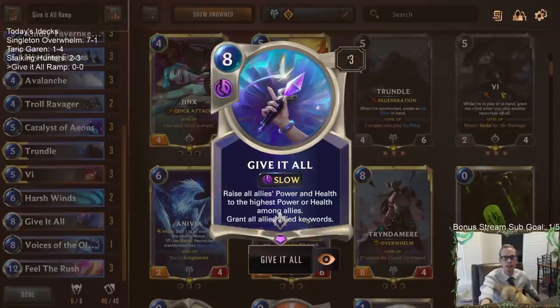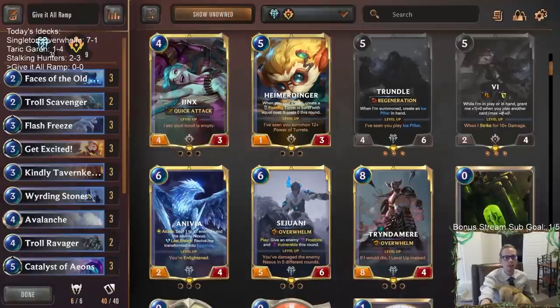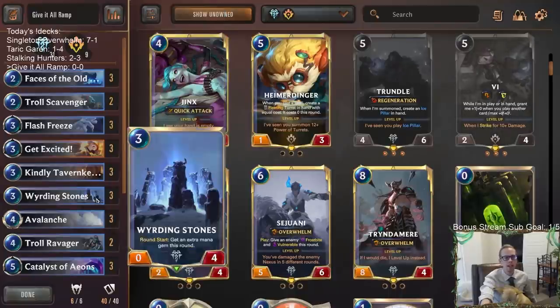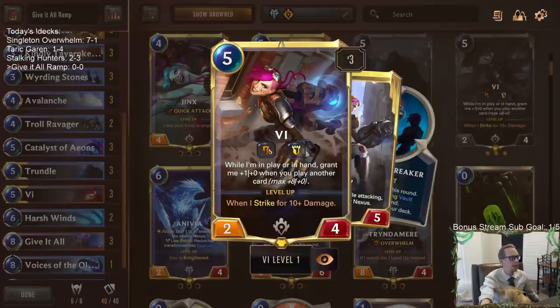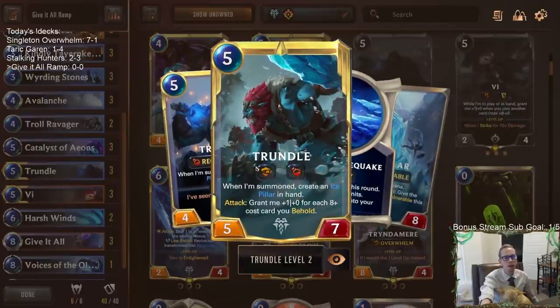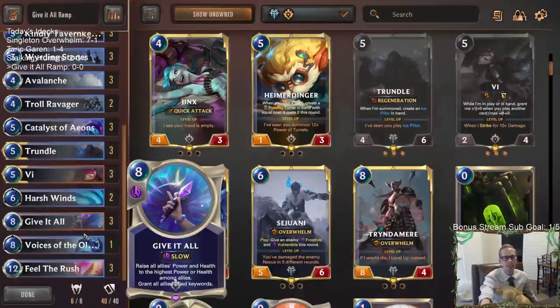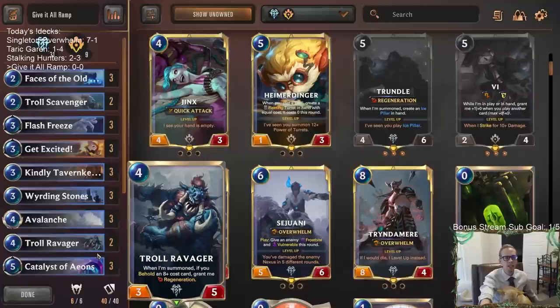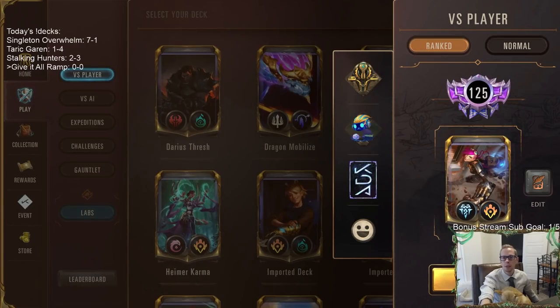Give It All also grants all allies the allied keywords. So if we have two 10/10s in play, all our other units become 10/10s too — our ramp cards, Faces of the Old Ones, Weirding Stones. They'll all be 10/10s with Challenger, Tough, Regeneration, and if Trundle is leveled up, Overwhelm too. That's what our opponent did to us, and that's what we're trying to do here. Let's play some Give It All Ramp in ranked.